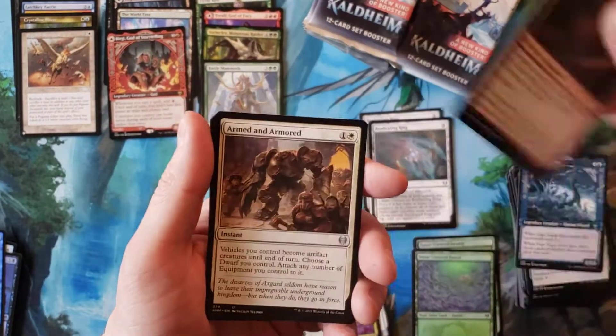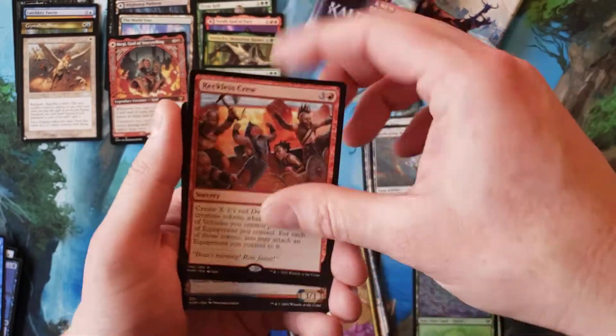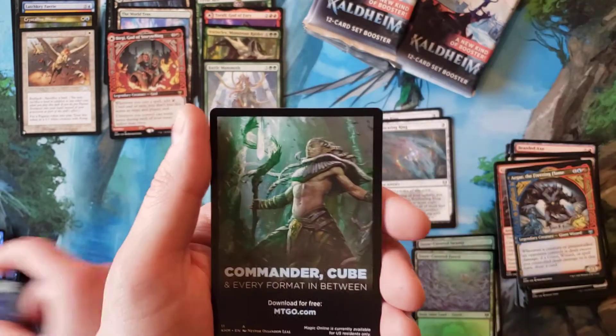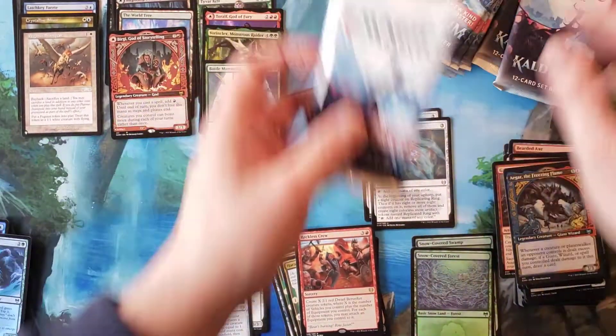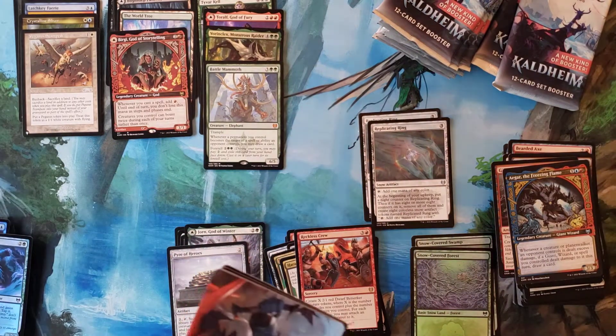Speaking of Vorinclex — pretty cool. Let's get through these uncommons. Reckless Crew again, Agar again, Nicer Hide Troll, and nothing. It's like two-thirds of the box done.